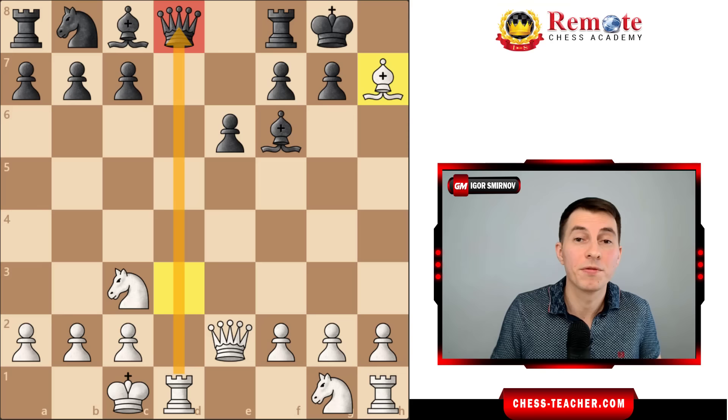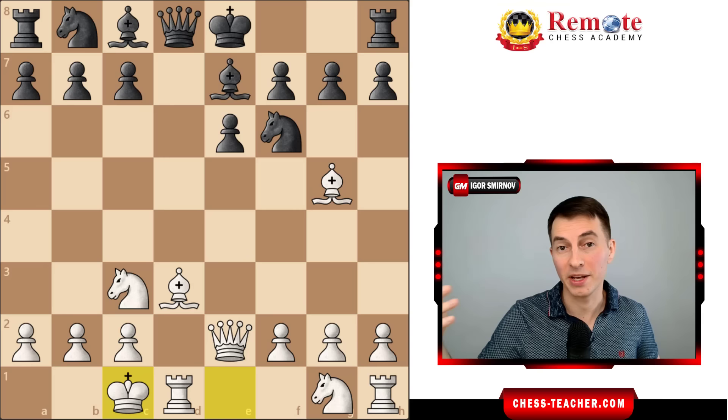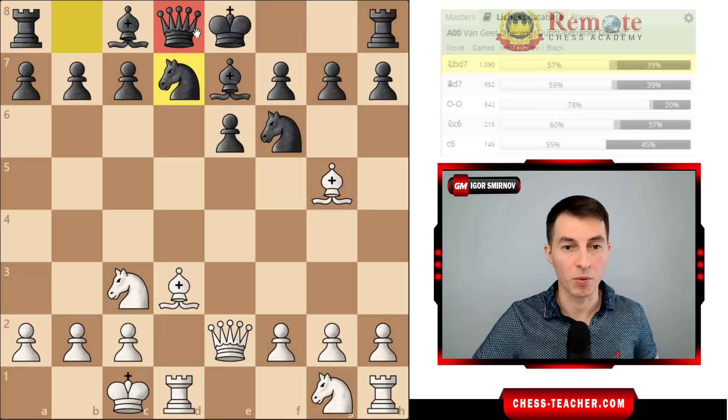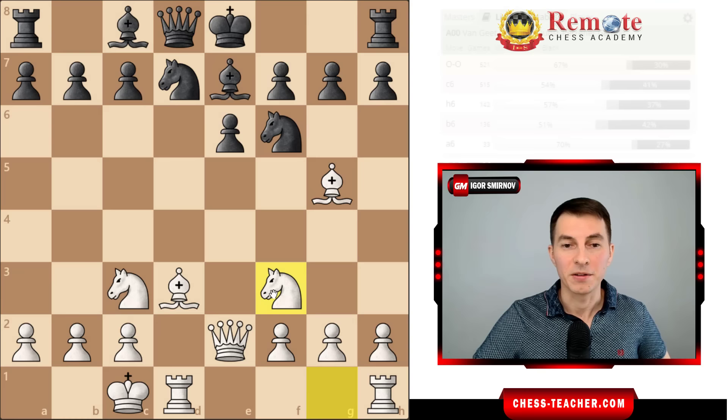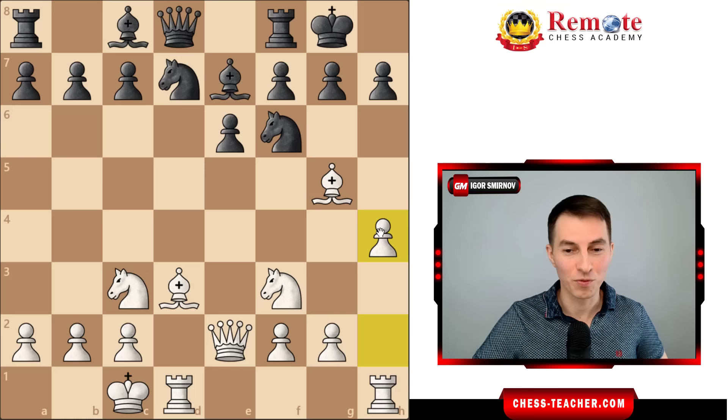What if your opponent is very smart and knows tactical motifs and doesn't fall for this trap? Let's take a couple moves back. Then your opponent will probably want to cover their queen somehow so that it's not lost along the d-file, but black is not going to have an easy life anyway. In that case, you play knight to f3, now black thinks it's safe to castle - it's not. And you play pawn h4.